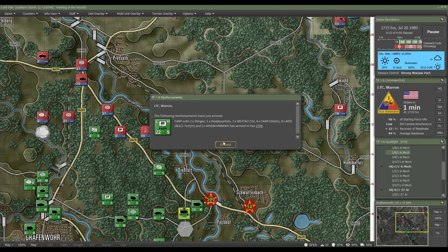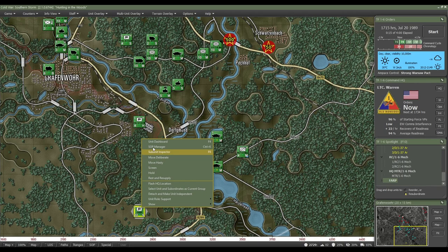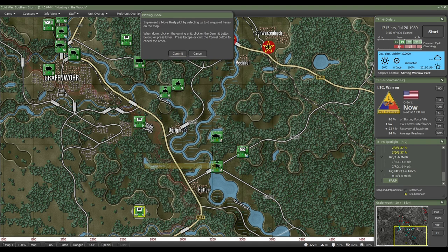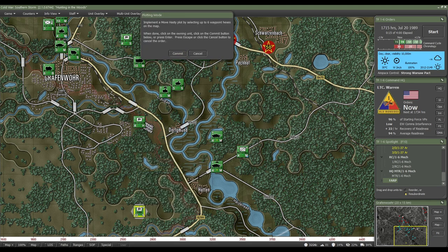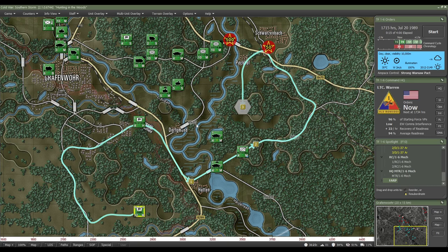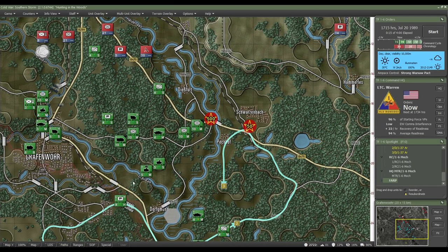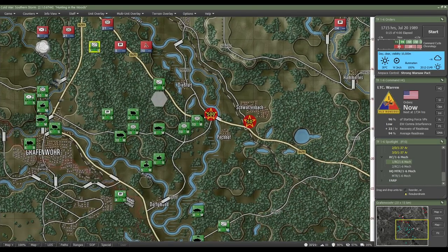All right, we've got some reinforcements down here — two Stingers. We can send them wherever we want, so let's move them up. I'd prefer a different path so let me try adding waypoints: move here, then there, then there. Ideally we should have set them to Move Deliberate to go off-road, but we'll stick with it.